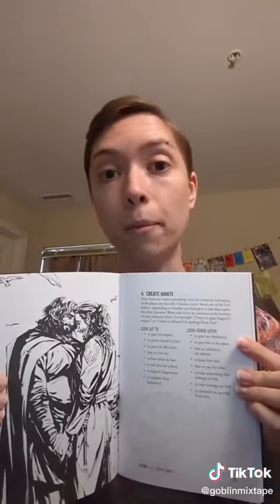Your character also wants something from another character. The book provides examples such as "I want to explain what happened," "I want him to love me," and "I want him to repay his debt."